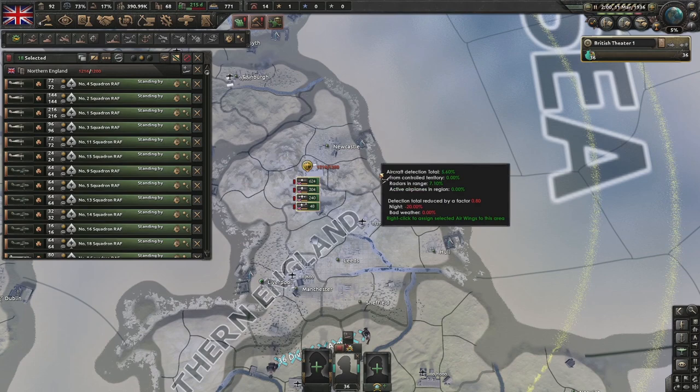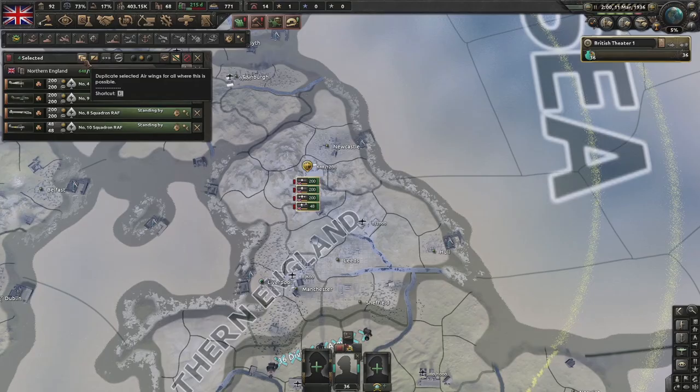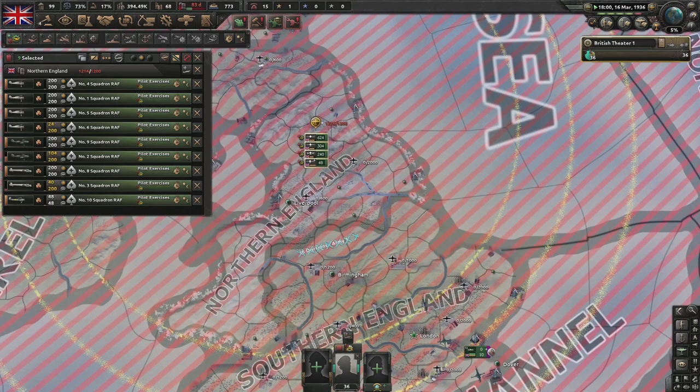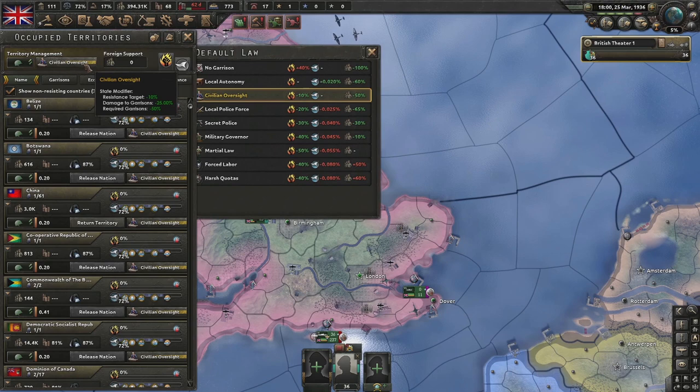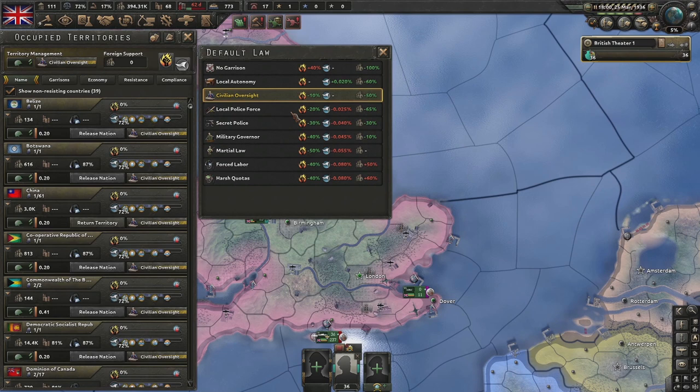Merge the air wings to 200 and 200, then click the new button - added in the latest patch - which duplicates existing air wings. Shift left-click on pilot exercises to get them to level three. Navigate to occupied territories and change from civilian oversight to local police force for all overseas territories. This results in less garrisons being used, though more resistance and slower compliance building.